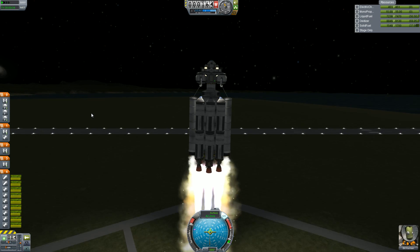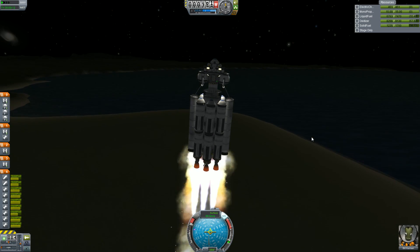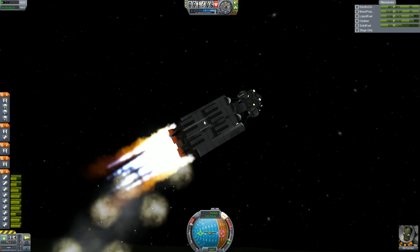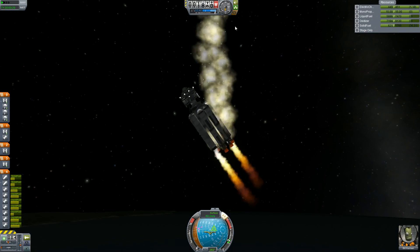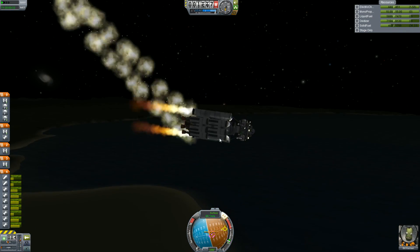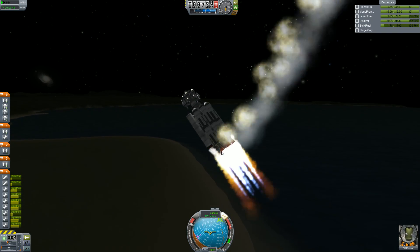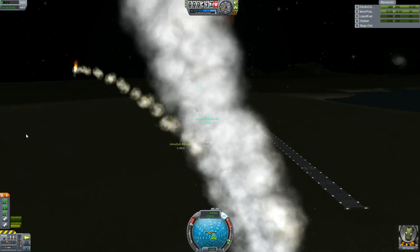Alright, here we go - the launch of the Icarus on the Hercules 1 rocket. The Hercules 1, despite not having the mainsail, is actually pretty versatile. The problem here was that I put it into the subassembly with everything all set up - all the staging, all the fuel lines. However, when I took it out of the subassembly, the fuel lines actually broke off, and I didn't know that.